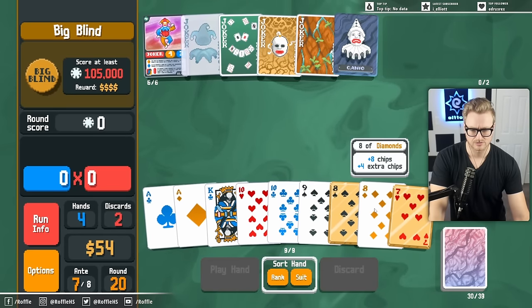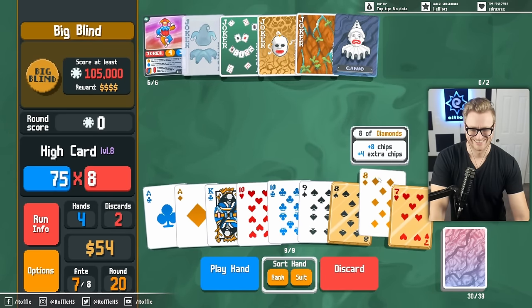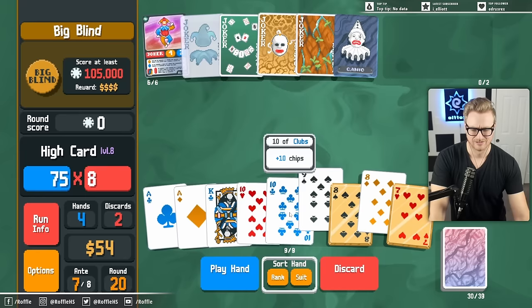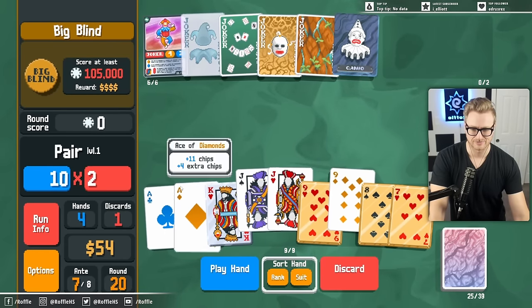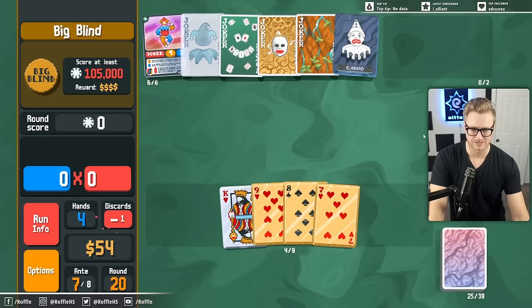I just discarded a straight. But we can just play high card, right? What am I talking about? High card is the turbo nuts if we have enough - so we just want gold and steel in hand.